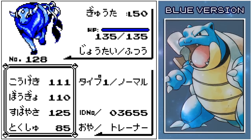I think I've got it. I think I've just got Shiny Tauros! HP 135, 111 — that's the variable one — attack 110, 125, and 85. That's a shiny!